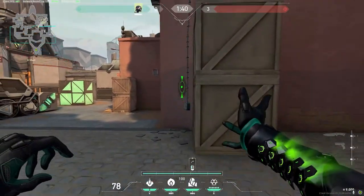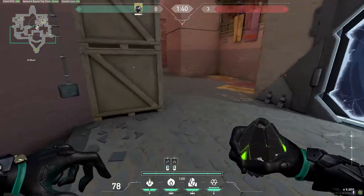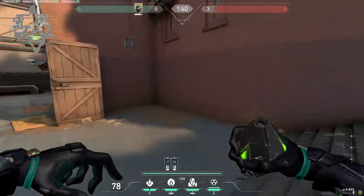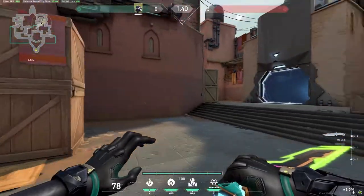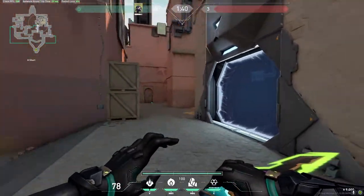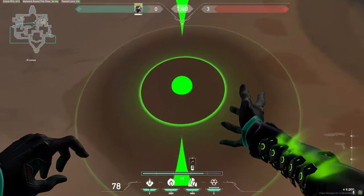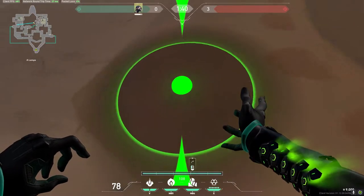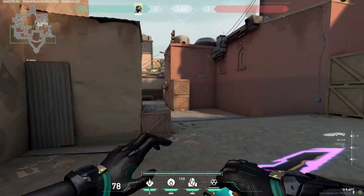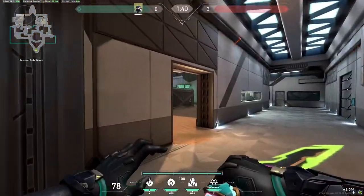Or you can head over to here, aim when the wall's coming down, and take off showers and mid. I also a lot of the time just like to throw my orbs down instead of using the one-ways because it works a lot better if your teammates don't like holding angles. I also have a wall you can essentially just throw here, lining it up and covering hookah and long — then you can use your one-way either here or here, leaving one spot open, and essentially alternate the walls.